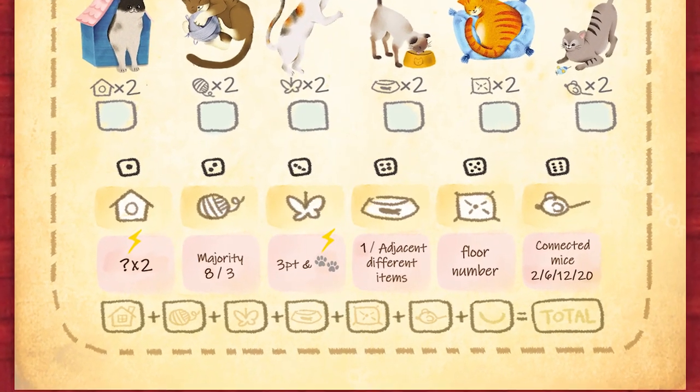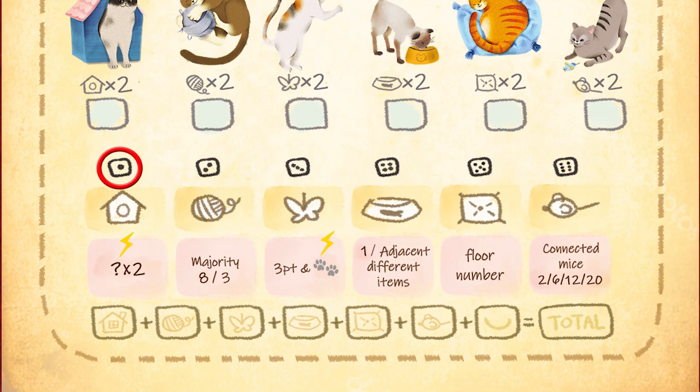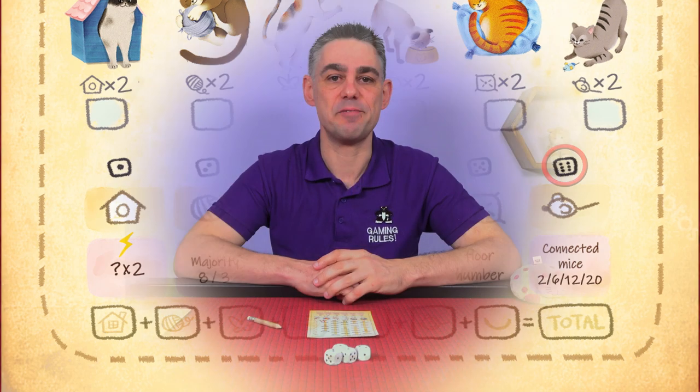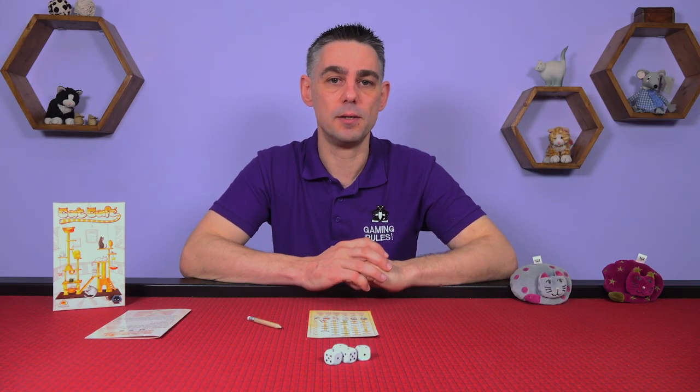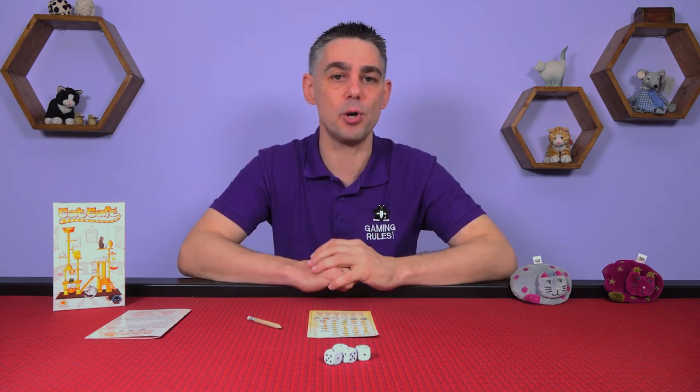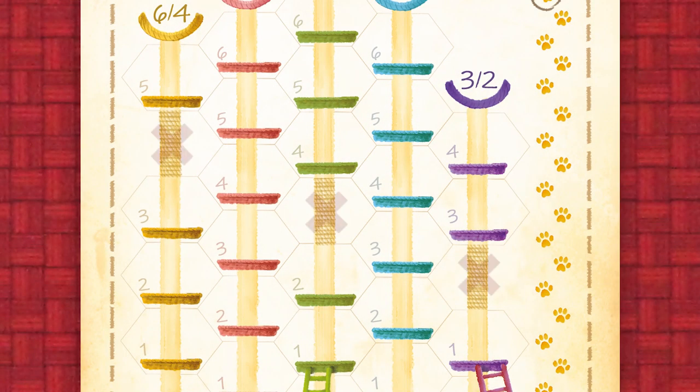The different items are shown on your sheet. Value 1 is a Cat House. Value 2 is a Ball of Yarn. Value 3 is a Butterfly Toy. Value 4 is a Food Bowl. Value 5 is a Cushion. Value 6 is a Mouse Toy. The value on the other die determines the level of the tower where you draw the item. You can choose any tower, but there can only be one item per hex, and you cannot draw an item in the hexes indicated by the scratching posts.